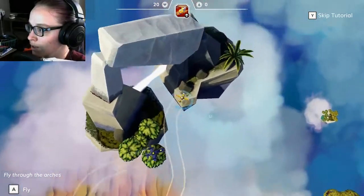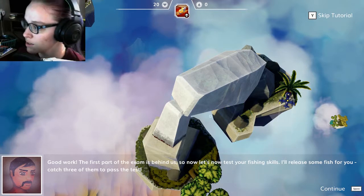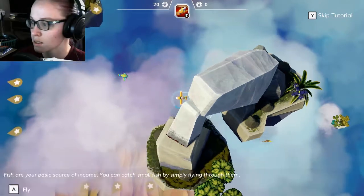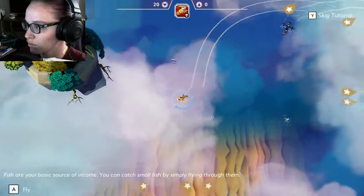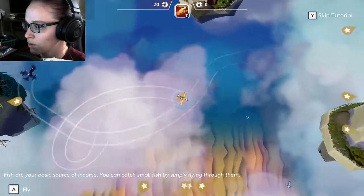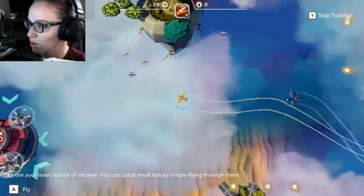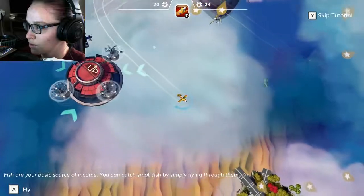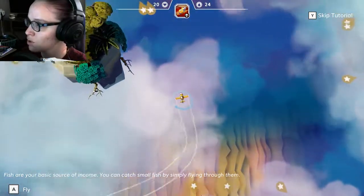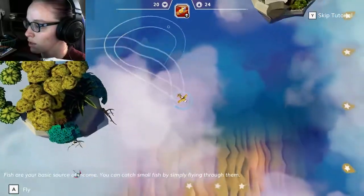Good work, the first part of the exam is behind us. Now let's test your fishing skills — I'll release some fish for you; catch three of them to pass the test. Can I shoot the fish down? That fish is out to run away from me. Hello fish, wait fish! John, don't hit me.